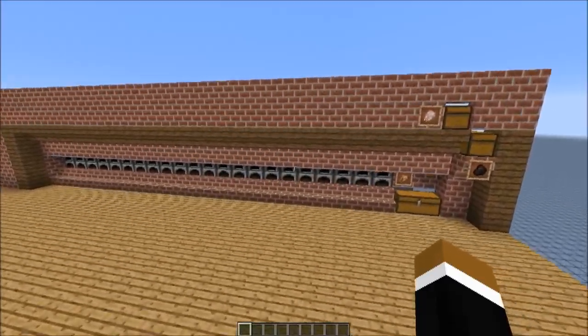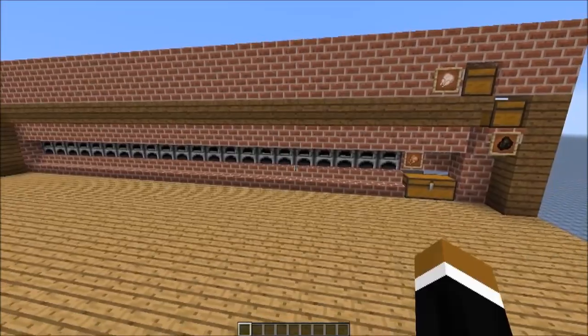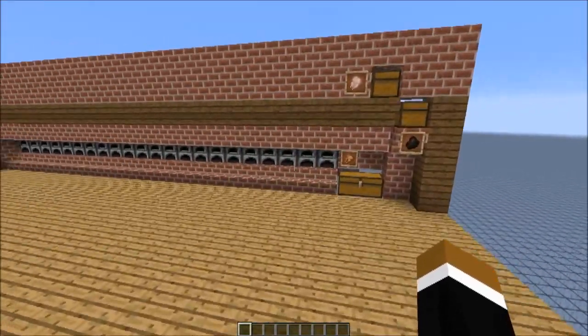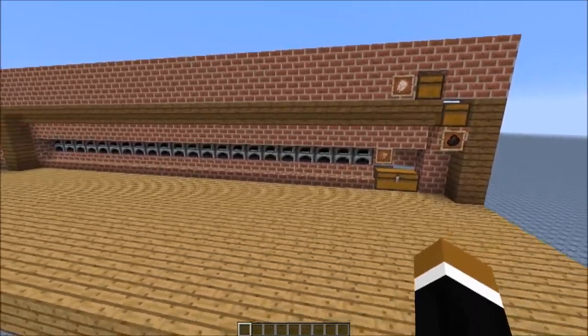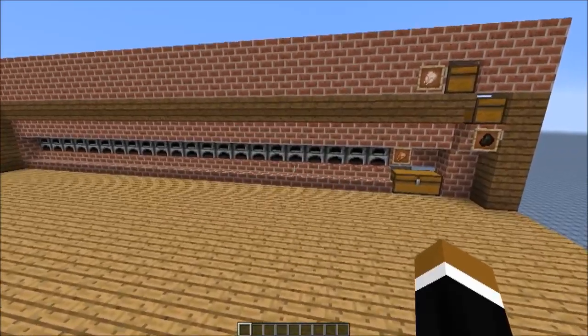The system works 100% reliable in 1.11. The reason is that the locational behavior of hoppers got finally fixed. So it doesn't matter where you build this furnace array — it would always work 100% reliably in 1.11 versions, but not in 1.10 or below.